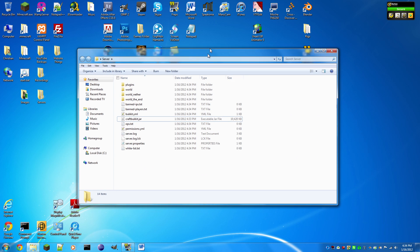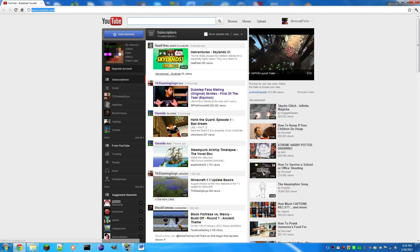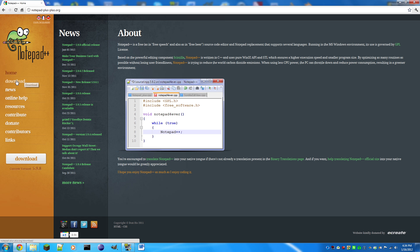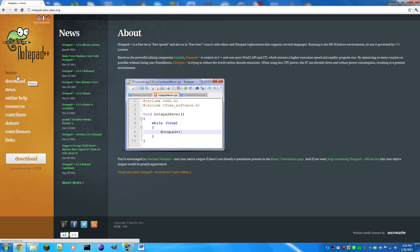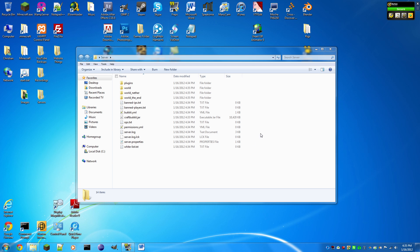Now your server folder is ready to use, but you're probably wondering: how do I start my server? Go to the third link in the description — we're going to download a program called Notepad++. Just google 'Notepad++ home' and navigate to the download page. Download the first option, the Notepad++ installer, click it, it will download, run it, and then you have Notepad++.